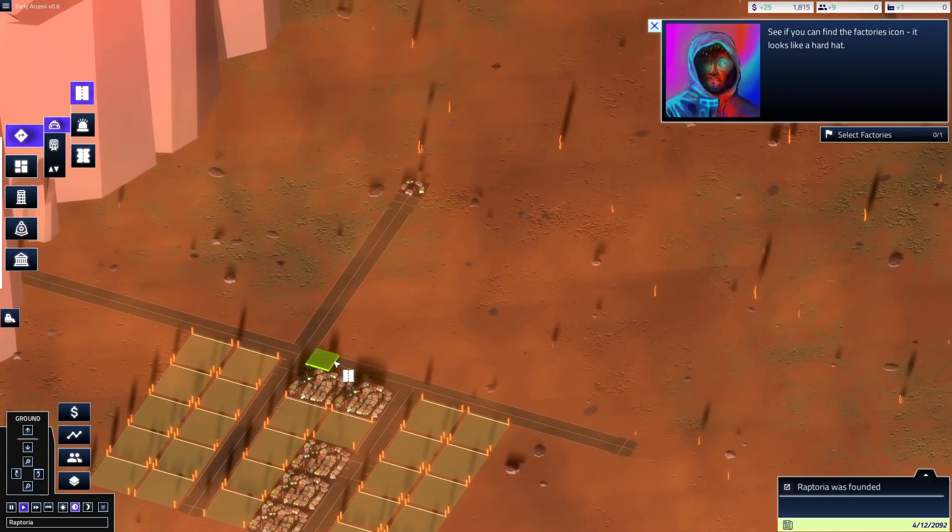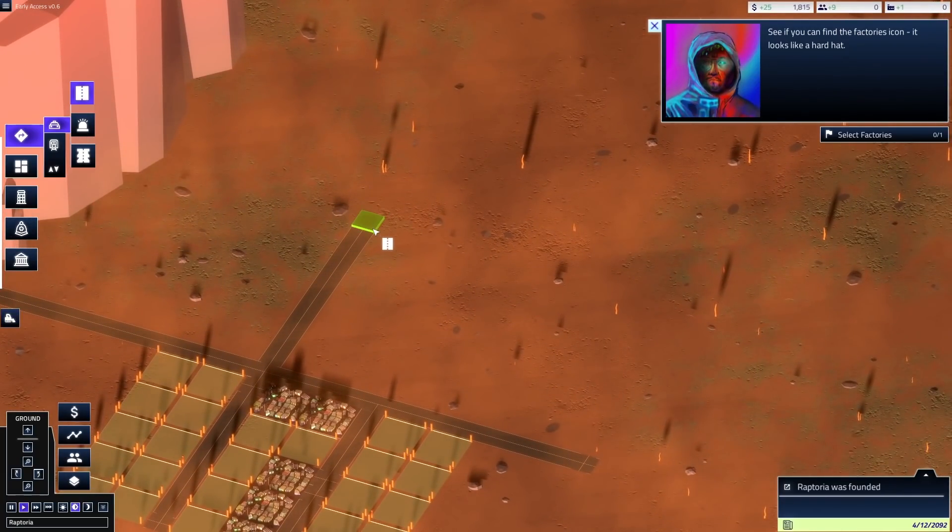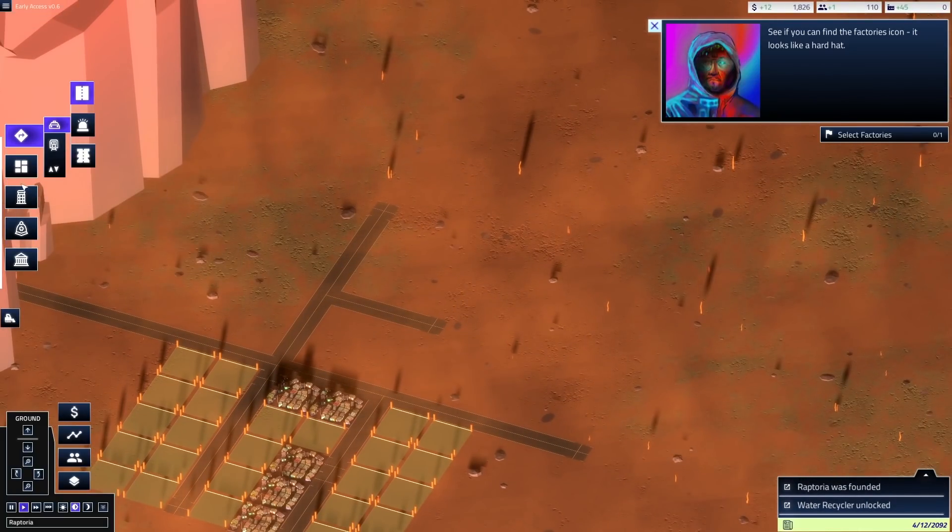Wow, they built their little house all the way at the end of this road. We actually have to click the zone type, otherwise it'll stay selected on the previous one. Let's go ahead and try that and add some factories.